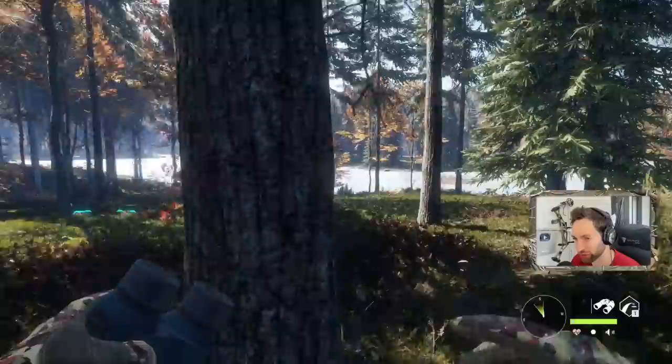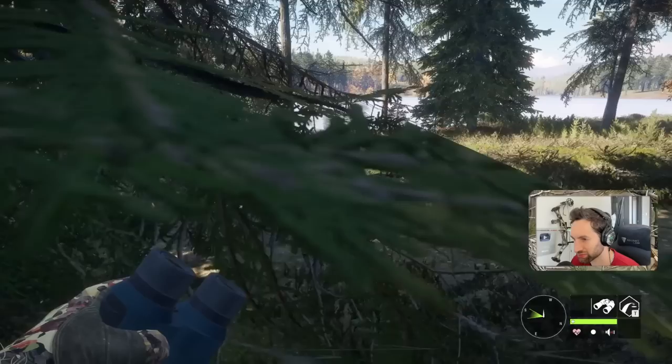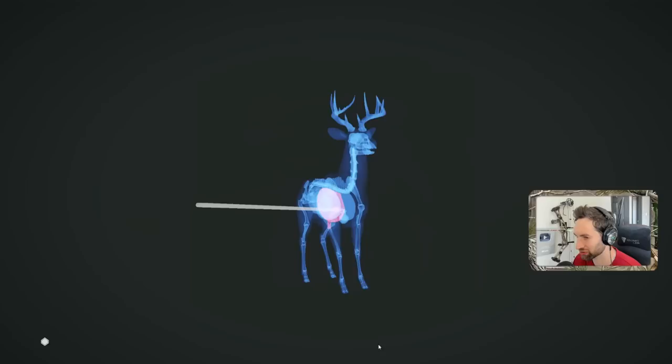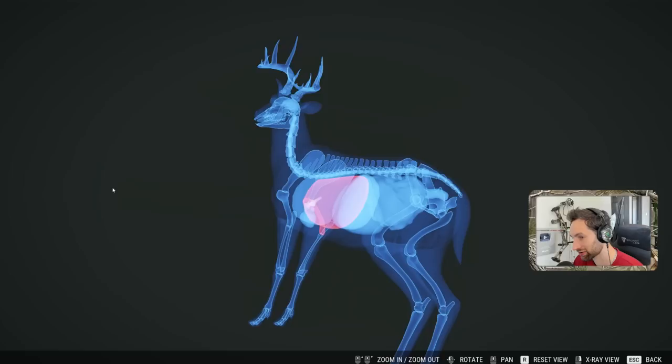Let's find our buck. Should be laying around here somewhere. There it is right there. So there we have it — a 351-yard shot going straight for the heart, and it actually stopped because it hit the shoulder. Couldn't quite penetrate through and get double lung and heart. That would have been a double lung heart shot.